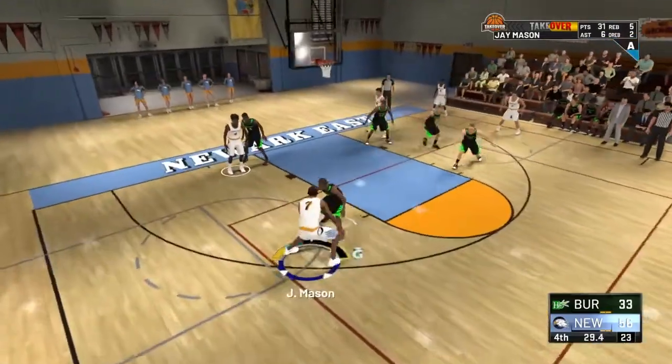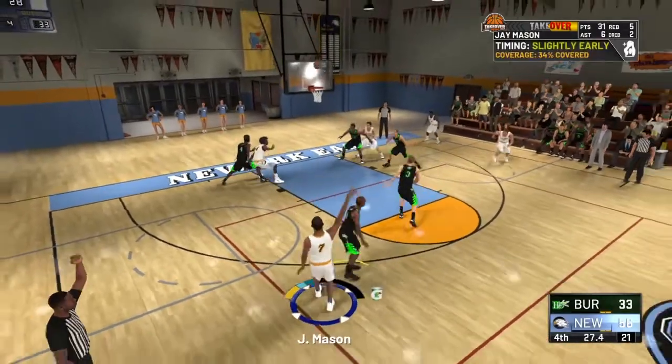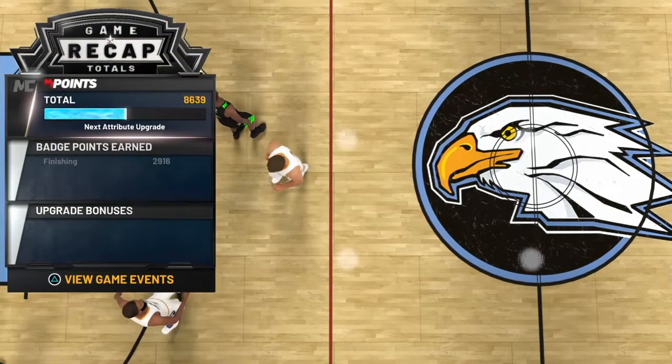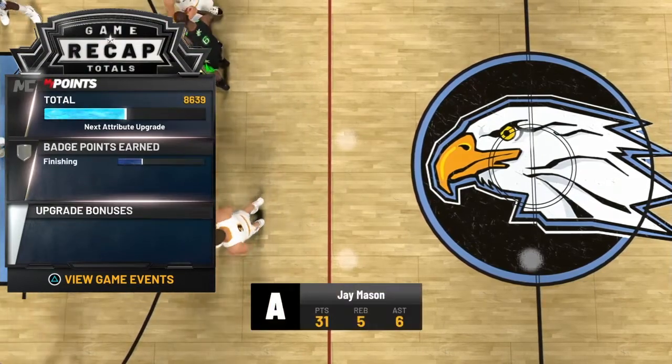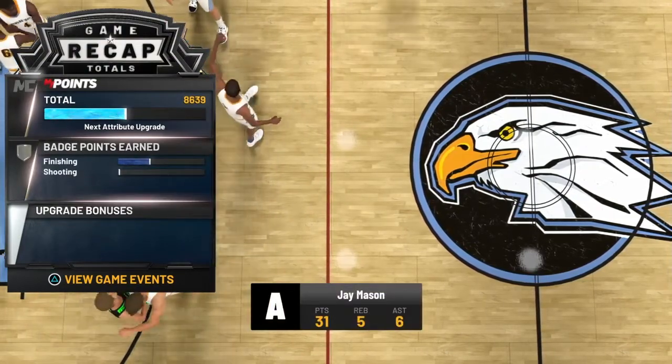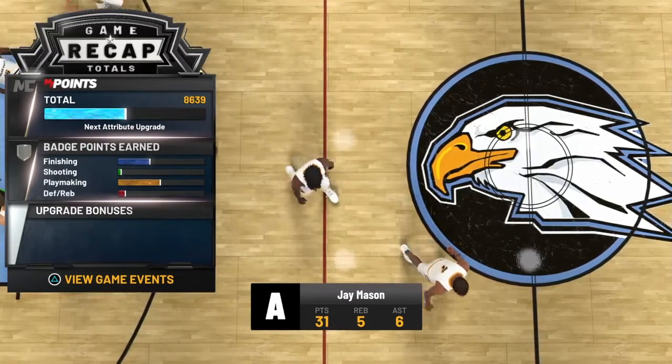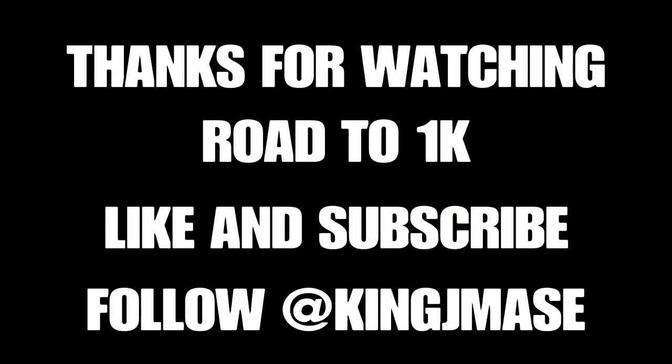Crazy little AI dribble tried to hit the snatch — it didn't work. Overall great game — had a light 31, 5, and 6. That's how you start off your senior year, man. We're doing these my career walkthroughs until we get to the true series. Appreciate everybody watching — like, comment, and subscribe.